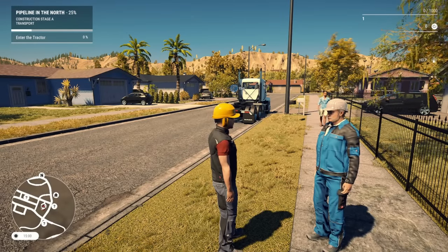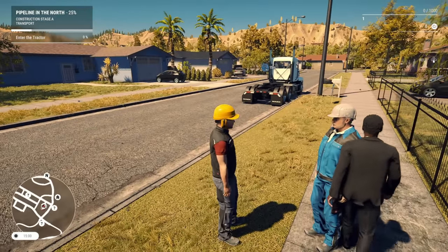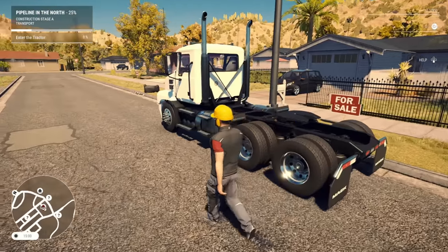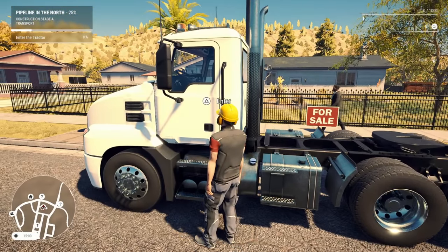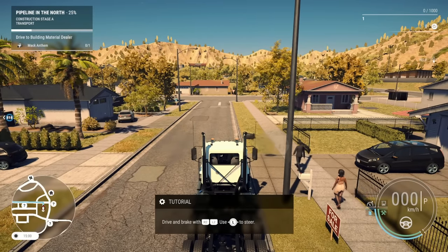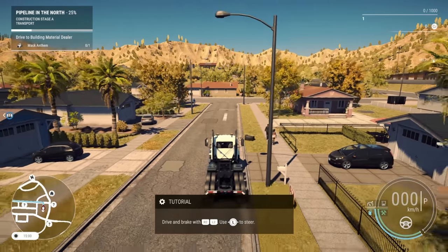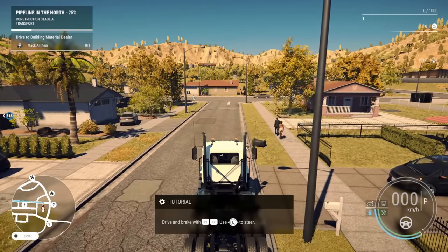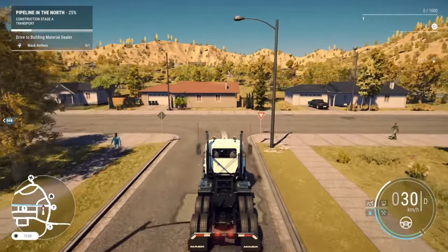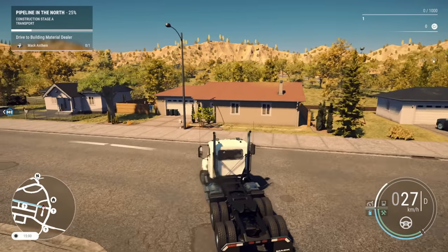Okay, so we got to enter the tractor. I think I actually fixed the echoing that was happening with the player talking. Let's go over here and get into our truck. This looks so different from the old construction simulators. Drive and brake with RT and LT, use L to steer. There's no looking around with the R stick — how am I supposed to look around to see if anybody's coming?